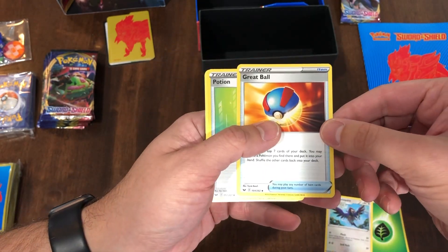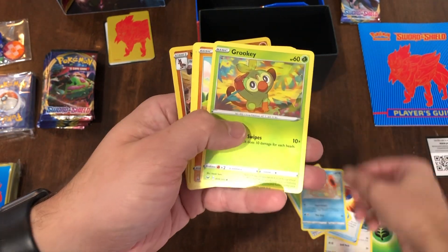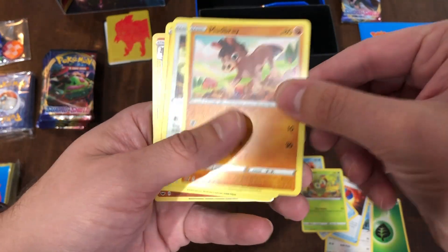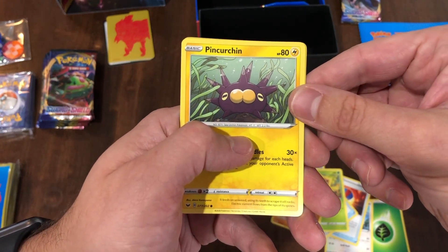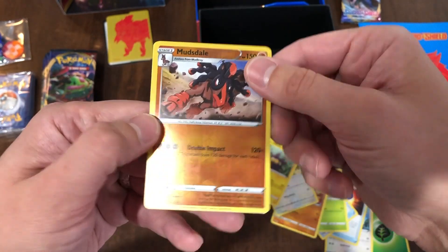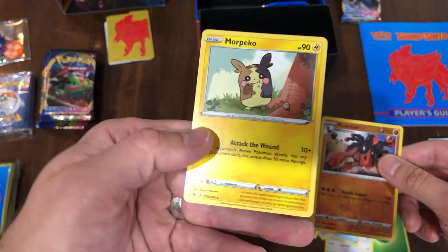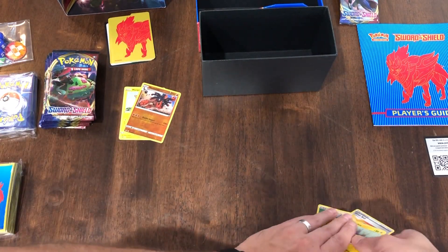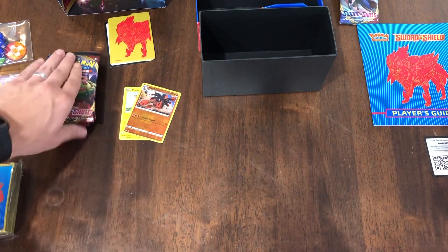Appletun. Potion. Krabby. Oh, we have Grookey. Mudbray. Hoothoot. Pincurchin — yes, nice! A Reverse Holo Mudsdale. I'm going to love that. And a Morpeko. Very nice.